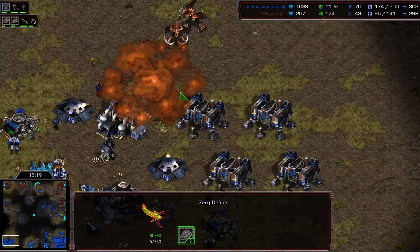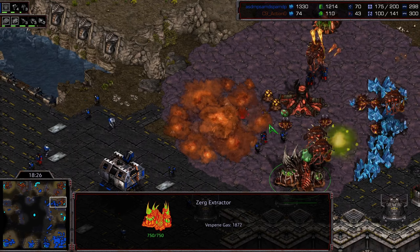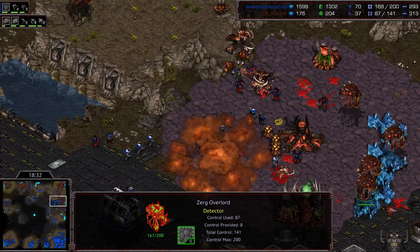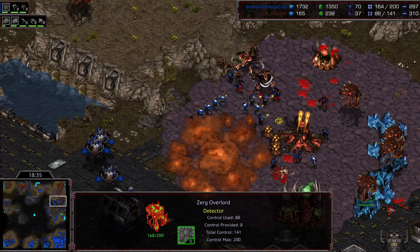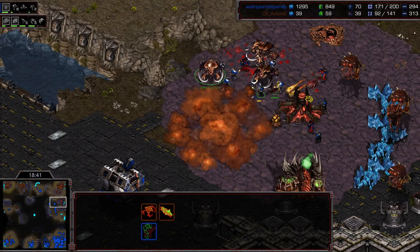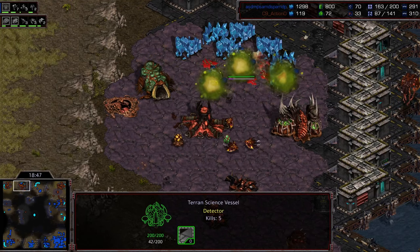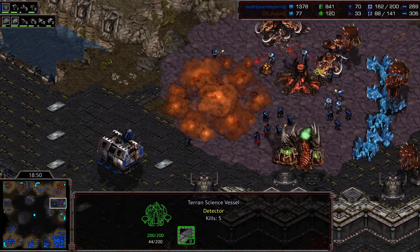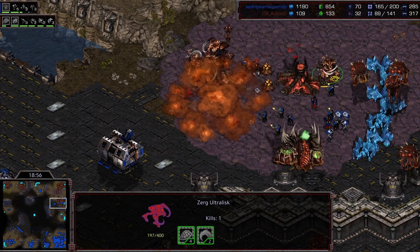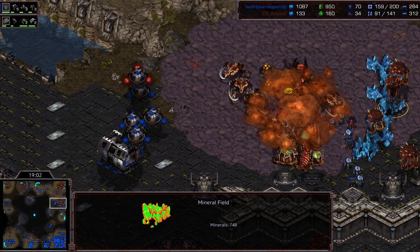Action gets up with some lurkers and a defiler — can he hold the natural at the same time? He's got a defiler, can throw down one dark swarm, but there are a lot of fire bats and only a few ultras — drones are going to be fighting a little. There are actually quite a few ultras, maybe he can hold on. Another eraser trick comes over — you've got to be kidding me. Finally, burrow is done — that should have been done a long time ago, but it will finally come into play.